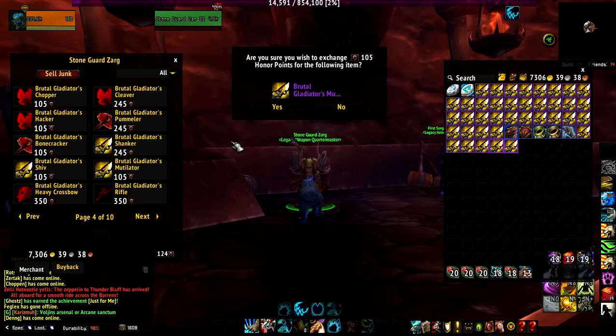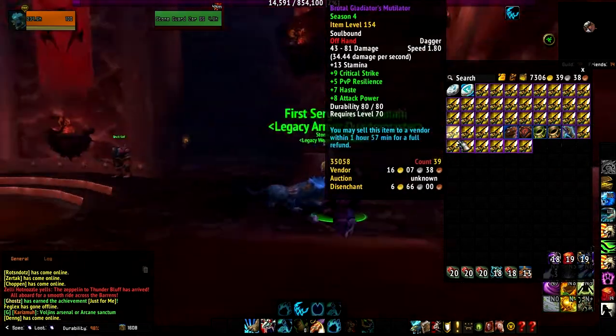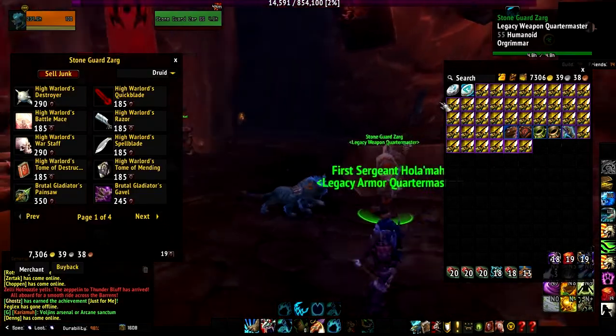Just keep buying out these. So you buy them all out, and then once the vendor refund timer goes away, you can go ahead and just go to this guy and sell them for 16 gold each.